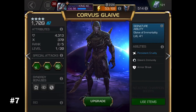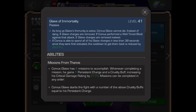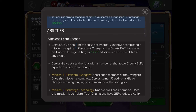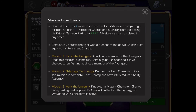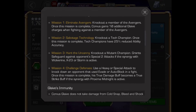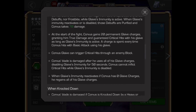Number 3: Corvus Glaive. At the start of the fight Corvus gains 20 glaive charges, each one removed for every critical hit Corvus does to the enemy. As long as Corvus has glaive charges, every hit except his first light attack hit is a critical hit, including special attacks.